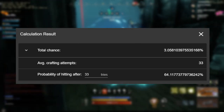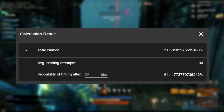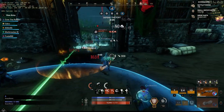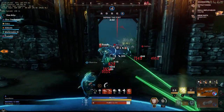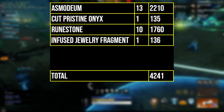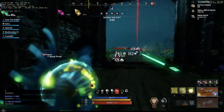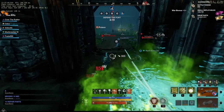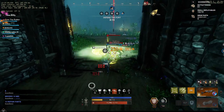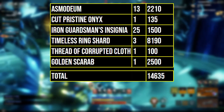This is pretty good, but timeless shards can be expensive. What is the cost breakdown of crafting one ring compared to the other? If you break everything down just to craft one ring with a runic stopwatch, you'll pay about 4,240 gold. Compared to a golden scarab craft, where the majority of the cost goes into the timeless ring shards — since you need three of them — it adds up to about 14,600 gold, depending on your server.